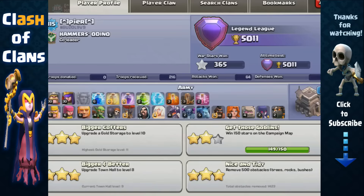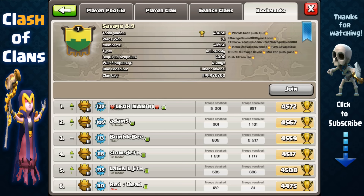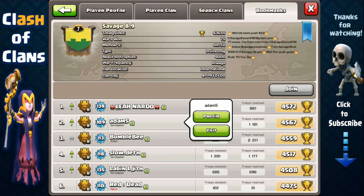Now Pierre has max level 30 heroes, but he's not the only Town Hall 9 player out there with such a high trophy count. In this other clan, Savage 8.9, you have many Town Hall 9 players in Titan League but with very weak heroes.